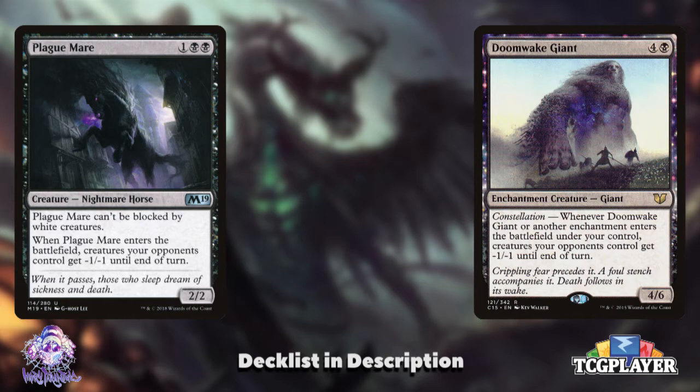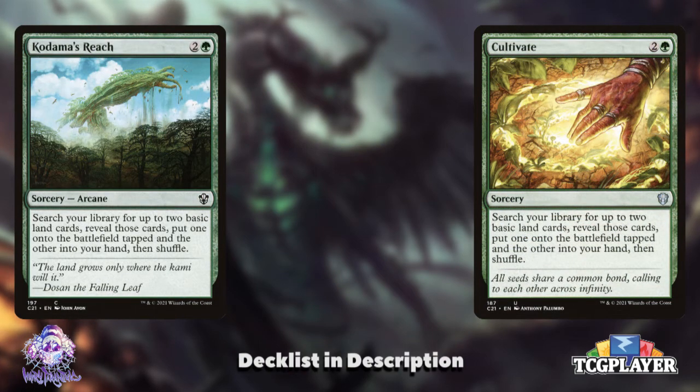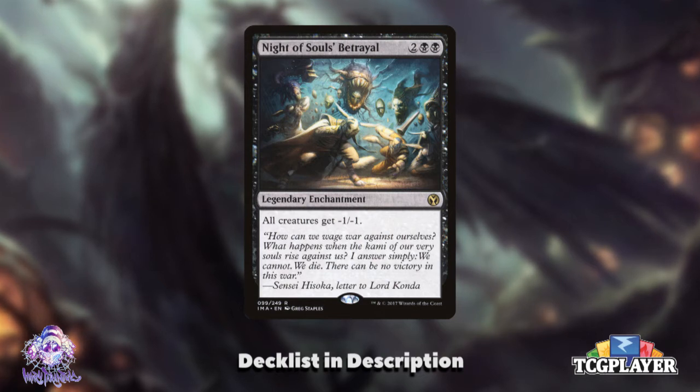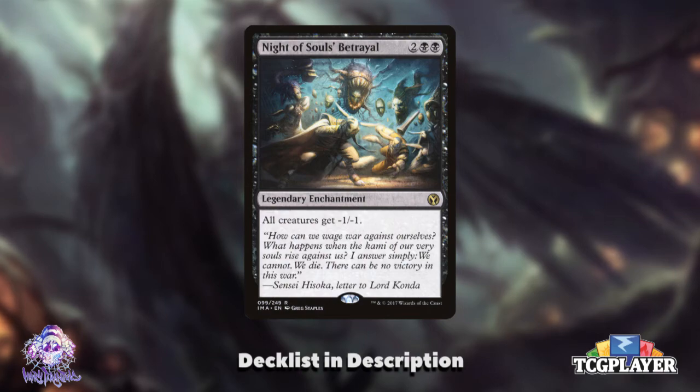Plague Mare is cute, but as a one-time effect there are other better options. Doomwake Giant gets value over time and can shrink down creatures repeatedly, but even with the saturation of enchantments in the deck, it's not going to be reliable. Some of the ramp I originally included — Kodama's Reach and Cultivate — aren't where they need to be in the curve, considering how much you want to be hitting a turn-3 Grismold. I'd likely drop them and open up room for pieces lower in the curve. And Night of Souls' Betrayal is a universal shrink for all creatures, which one would think is well worth it in this deck, but there are so many crucial creatures in the list with one toughness that shrinking non-token creatures can be devastating to you more than anyone else. I'd definitely like to replace it.